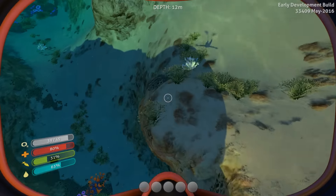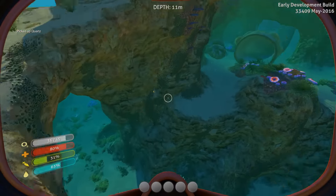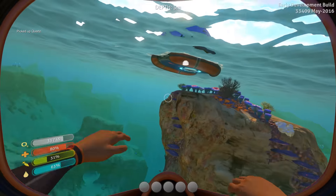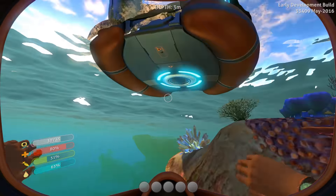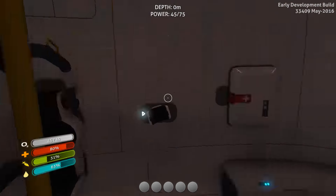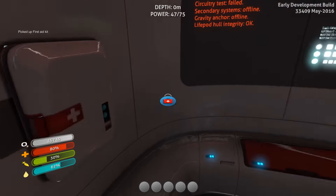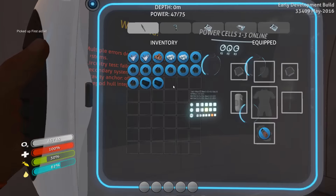Got some quartz. Oxygen is kind of a problem because I want to be in the water as much as possible. Medical kit — I could heal myself. Now resources — make some glass.